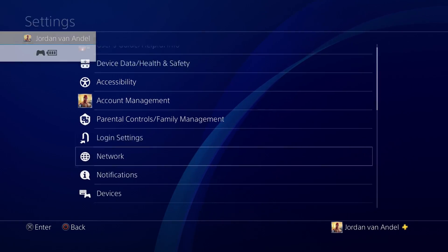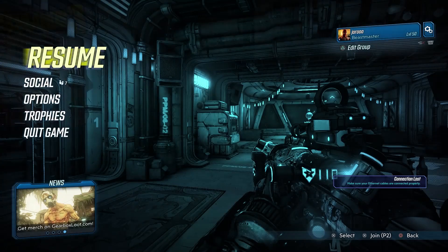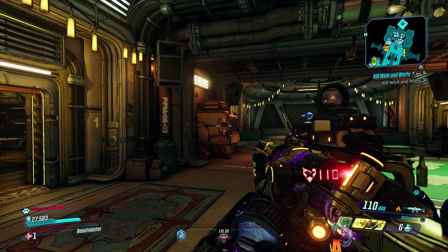On the PS4 it's super easy — go to the settings, go to network. And on the PC and Xbox, it's of course pretty easy as well to just turn off your online connection.